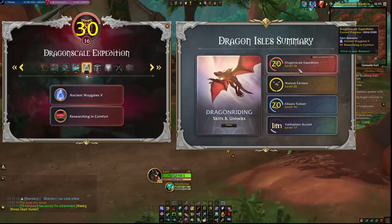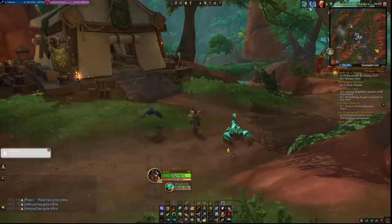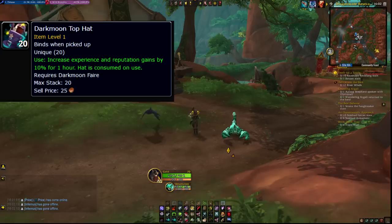Before we start, if you don't care which character you grind with, pick a human character. It saves you around 2.5 to 3 renown depending on the faction, which is around 3 to 5 hours saved. Also use reputation buffs from world events such as the Darkmoon Faire or other holiday events such as Hallows End.